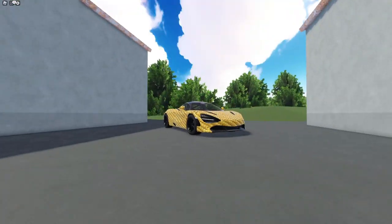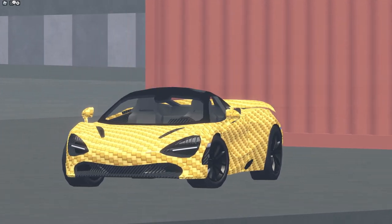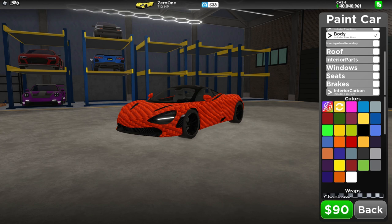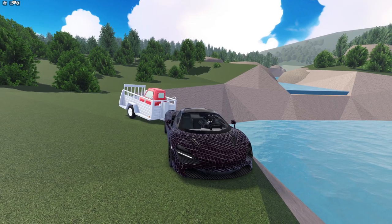The next wrap we have is the golden weave wrap. All you'll need to get this wrap is having VIP. And like every other wrap you're able to change the color, but as the paint starts out as gold, it changes how some of the colors look. For example, you're not even able to get the white color from this. My favorites are either black or this pretty dark purple.